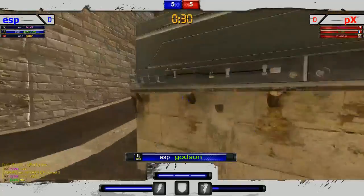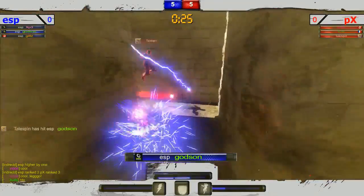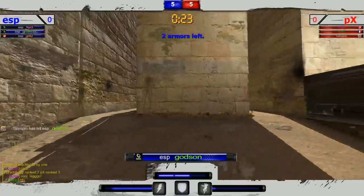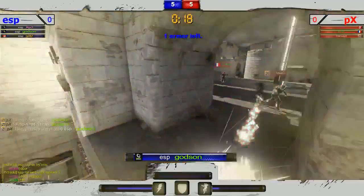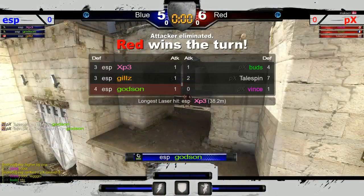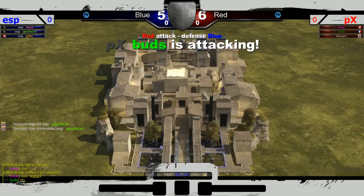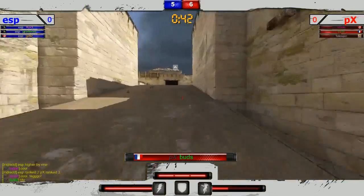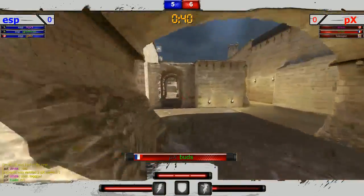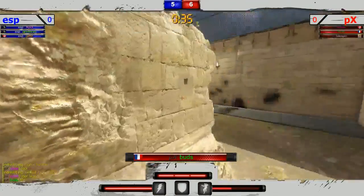Godson coming over to the left — is he gonna be able to get an early pick here? No, but he gets hit and is down to two armors. Nice job by Tailspin, and another hit by Tailspin, and a third! Wow — Tailspin has to have seven defense points and two offensive. Tailspin is just playing on his head right now, looking very strong.